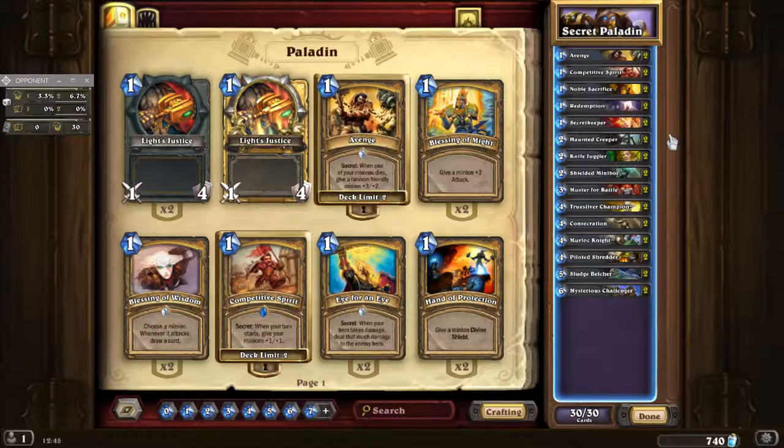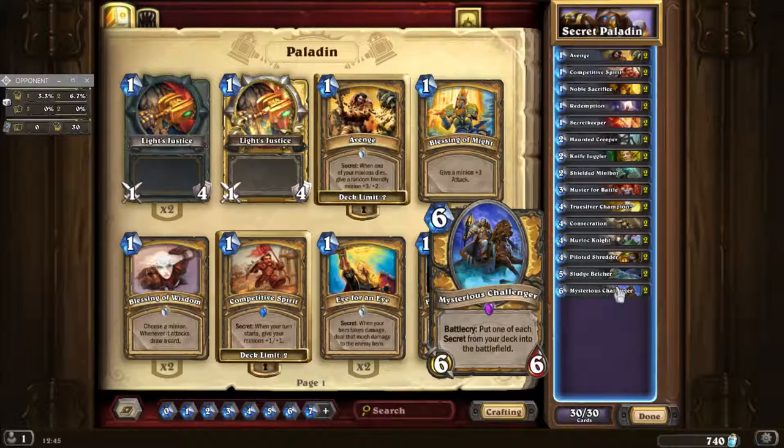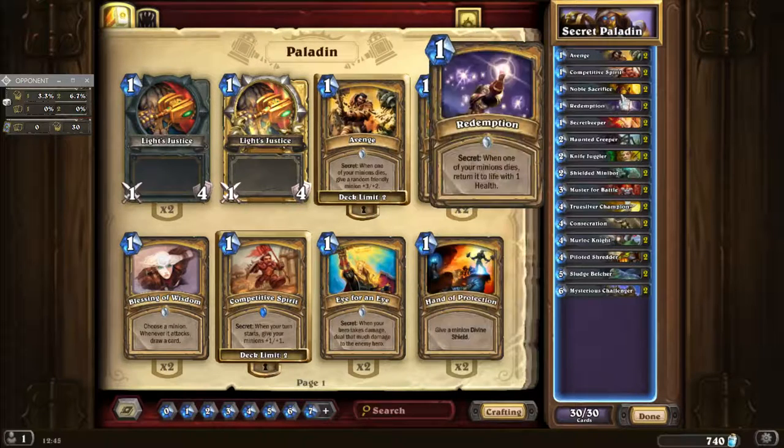Secret Paladin — the one I've actually chosen — the main thing of it is Mysterious Challenger. Essentially what that does is, you put it on the board and every single secret that you have in your deck appears onto the battlefield. Now I've got 8 of them: Avenge, Competitive Spirit, Noble Sacrifice, and Redemption.